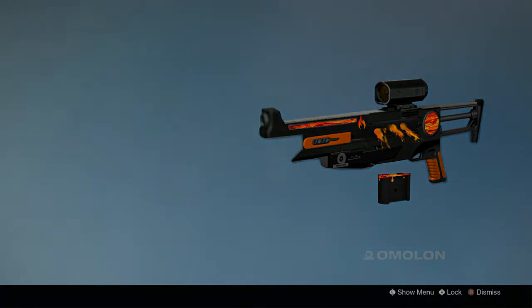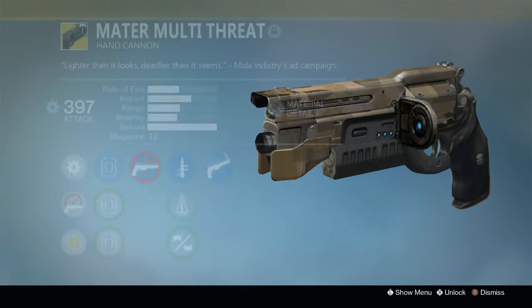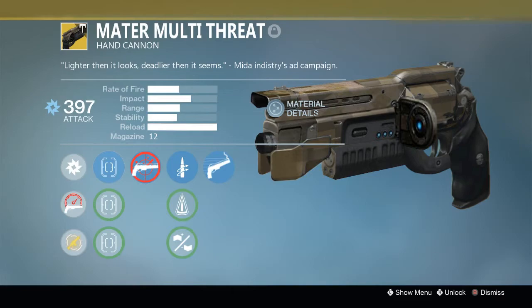Our final concept for the video is a Mida Multi-Tool-inspired hand cannon called the Mater Multi-Threat. The flavor text reads: 'Lighter than it looks, deadlier than it seems' — from a Mida Industries ad campaign. Right away, this is just the most Mida Multi-Tool-looking hand cannon I've ever made. I took a lot of parts and combined them together and I think it came out pretty good. It is a primary hand cannon and it actually does arc damage, which would be really cool to see on more exotic primaries. This thing shoots really fast.